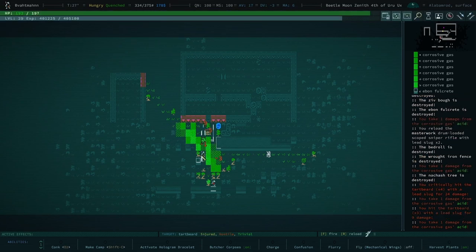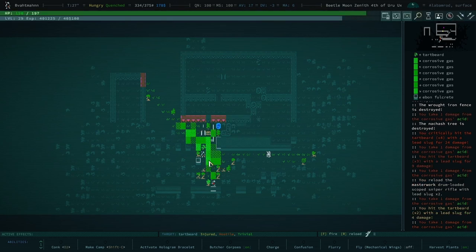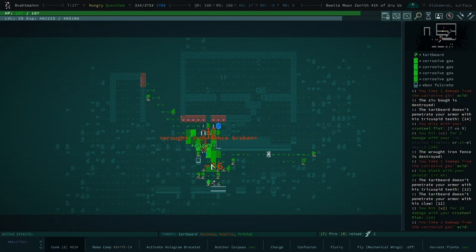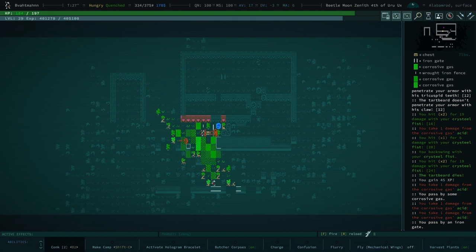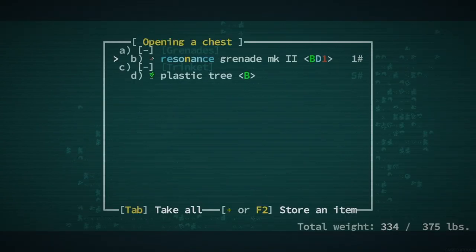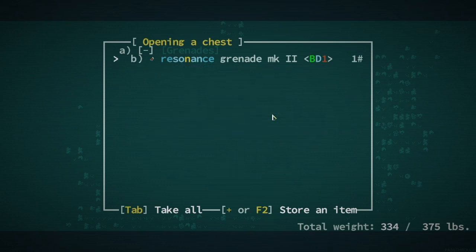I like how there's a little bit of variety to the tiles for all of the different tart beards, or even beards in general — they all have a little bit of variation. That's nothing. Resonance grenade is fine. We like that they're kind of like better explosive grenades.